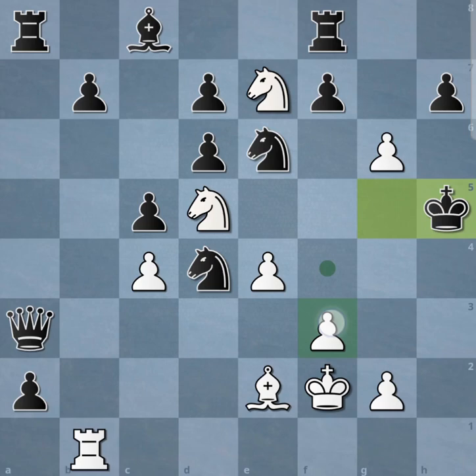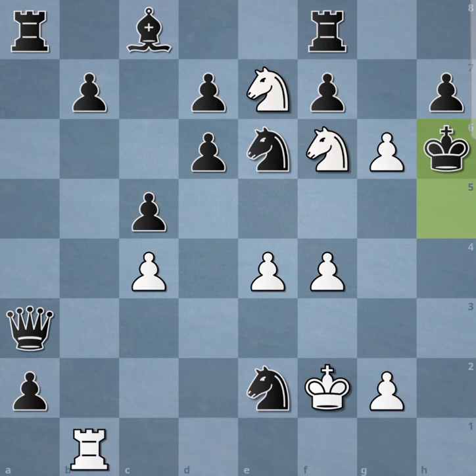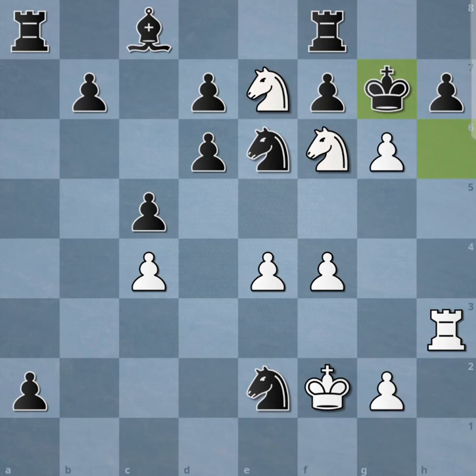Take, check. You could throw in Qh3 — it makes almost no difference. The important thing is to not miss Ne8 check; that's the key move. The key decoy to win with Rxf7 mate. Take, and we have a mate. There we go.